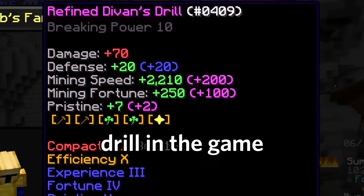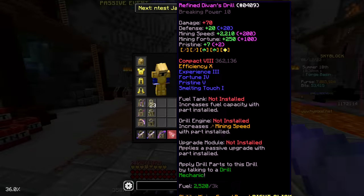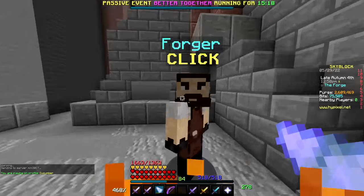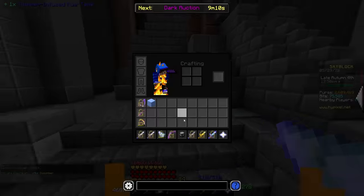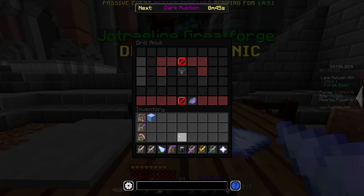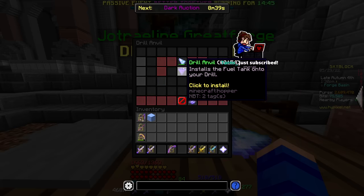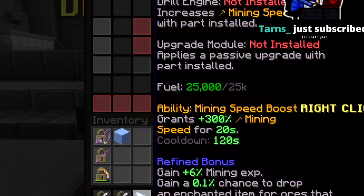Alright, so now I've got the best drill in the game, but as you can see, it's missing quite a few upgrades, so let's go ahead and fix that. The first thing I'm going to do is take this titanium-infused fuel tank that I've already been forging and apply it to my drill, because this thing is basically unusable with the 3,000 fuel capacity it has now, but after adding this thing, I'll now have 25,000, which is much, much better.